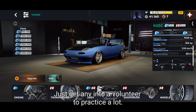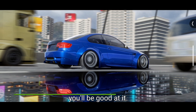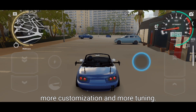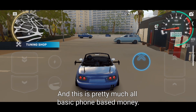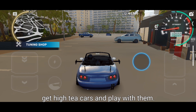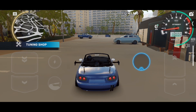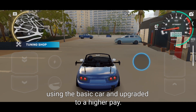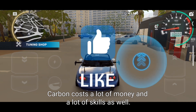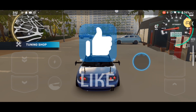For tires, just get any tier that suits class one and two and practice a lot. Once you're good at it you can go for higher parts, more customization, and more tuning. That's basically everything — don't waste money, get good higher-tier cars, and don't try to upgrade a basic car all the way to a higher tier, as that costs a lot of money and skill. Thanks for watching — if you need more videos let me know.